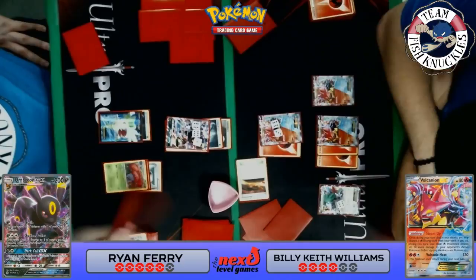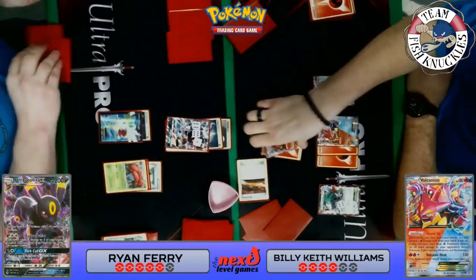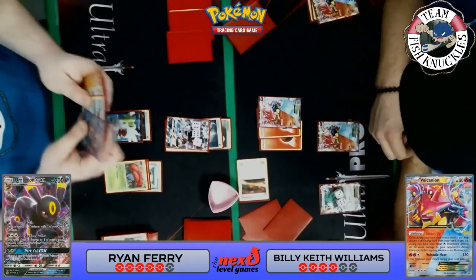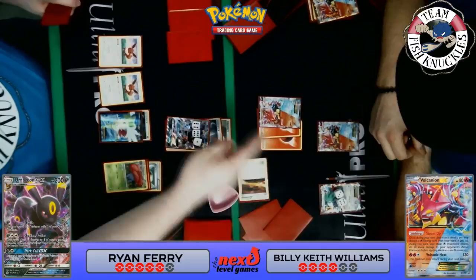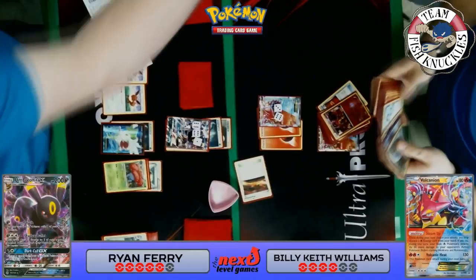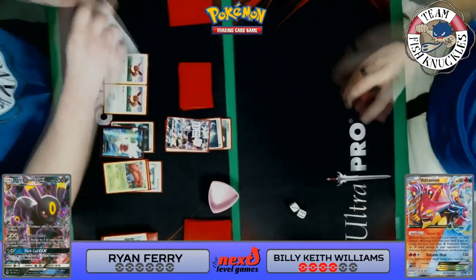Keith draws a card — he can't do anything. Ryan will take a knockout and do 30 to the Shaymin EX. Ryan finally finds an Eevee! On Keith's turn he top-decks a VS Seeker, but the Dark Hole GX slowed Keith down so much — I actually forgot about that GX. Double Eevees are coming online. We see another 90 and 30, knocking out the Shaymin EX. Does Keith find anything? A fire energy and a Fear Belt — and Ryan takes Game 2!